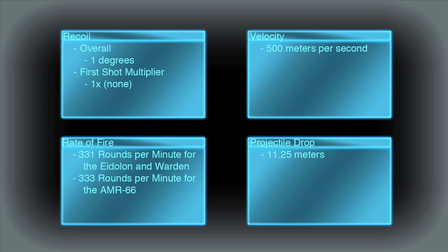For long range rifles, I am replacing time to kill with projectile drop. Time to kill is too dependent on whether or not you get a headshot and won't be a useful comparison for bolt action and semi-auto weapons. Bullet drop is calculated based on how far a bullet will travel before it hits the ground, which depends on how high the gun is off the ground while it's being shot, so you won't be able to compare a gun in this game to a gun in real life.